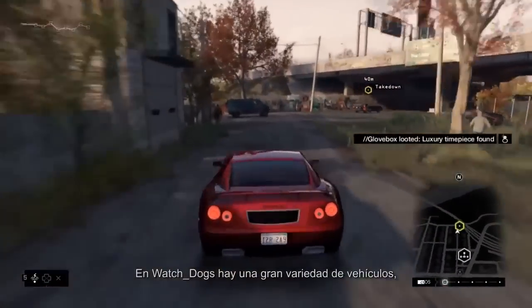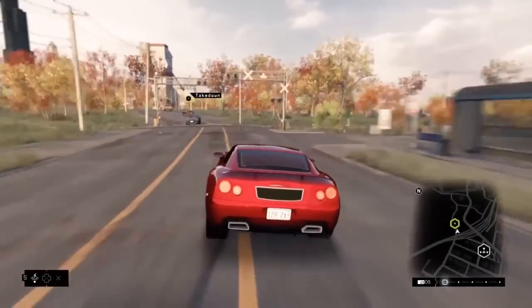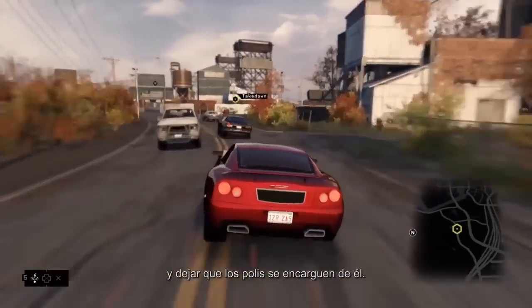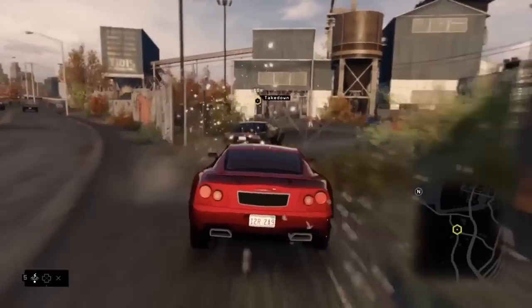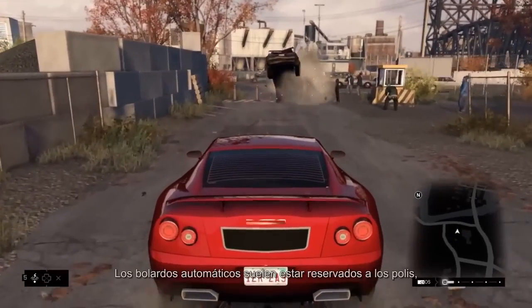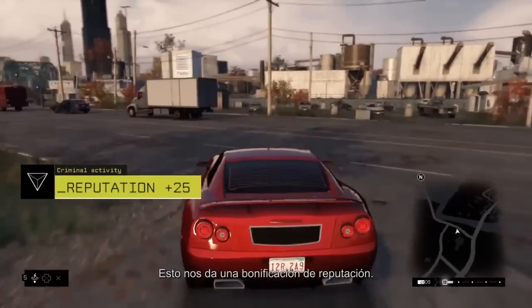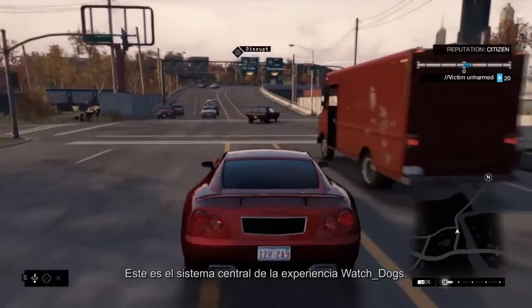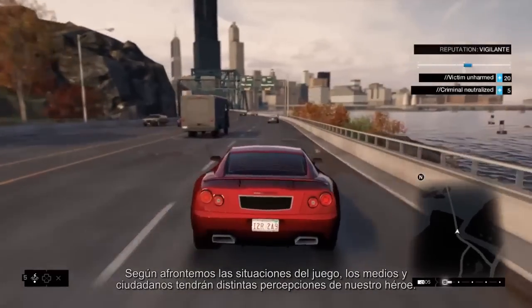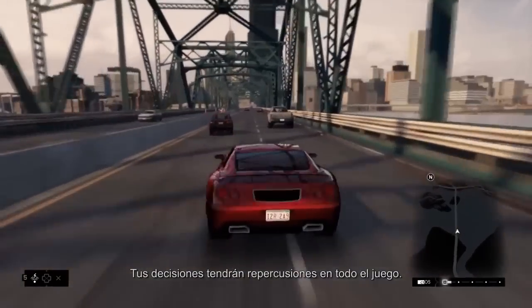In Watch Dogs, we have a wide variety of vehicles, each with their own unique properties and handling. Let's see how we can use the CTOS to our advantage to neutralize this criminal and leave the cops to deal with him later. The chase stops right here. Using the blocker is usually reserved for cops during interventions — we managed to stop this criminal without killing him. This gives us a reputation bonus. This system is at the core of the Watch Dogs experience: depending on how we handle different situations, the media and citizens will have a different perception of our hero — whether he is a true vigilante or a reckless criminal. This will have repercussions throughout the game.